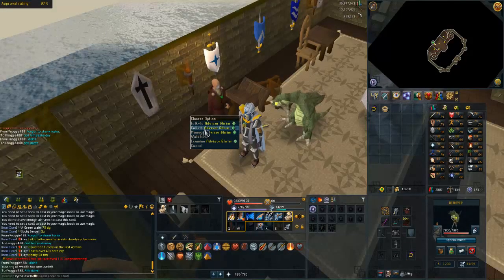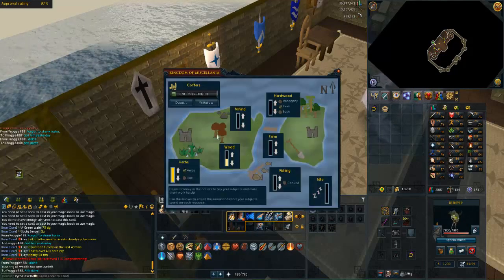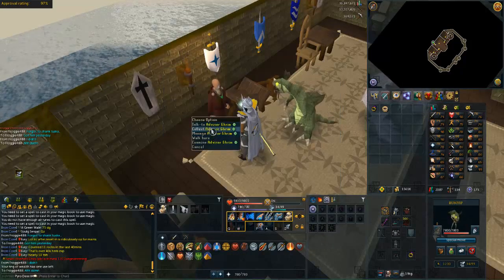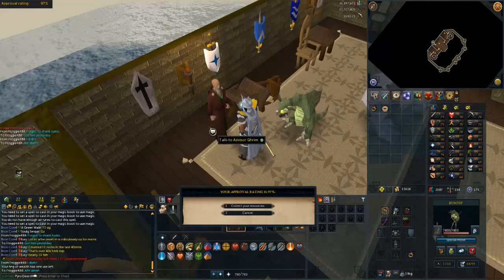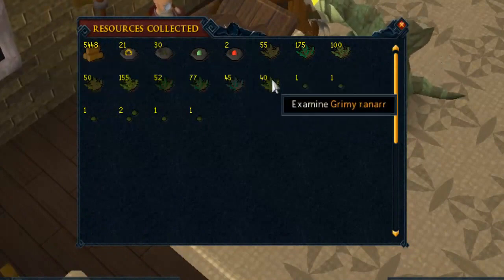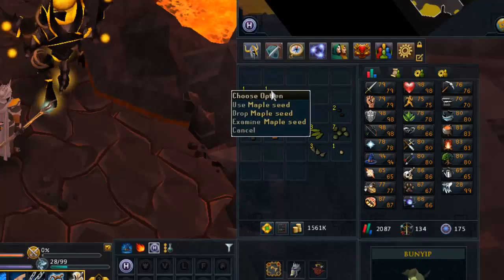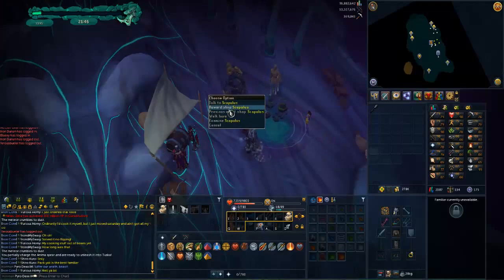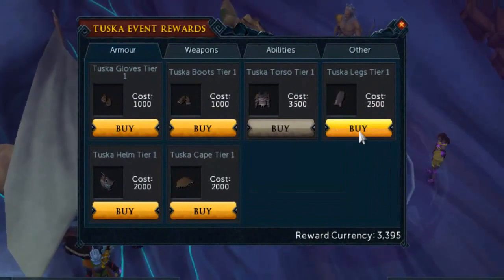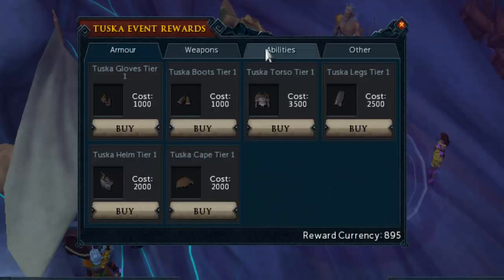Let's check the Kingdom — it's been quite a while again. It's not the best to have it on herbs, but I need some more prayer potions and other herblore ingredients. Let's collect and see what we have: 5k maple logs, pretty good, 40 Ranarr for some prayer potions, 30 bird nests — and we got a magic seed! I now have enough for Tuska Warpriest legs, I'm over 2500, so let's go ahead and buy those. This will be my last piece of Warpriest — four Warpriest and three pieces of Tuska, very nice.